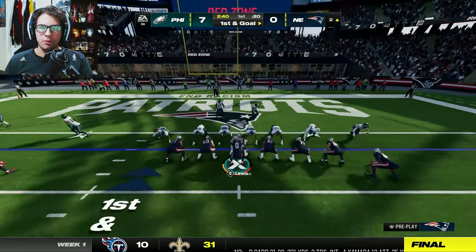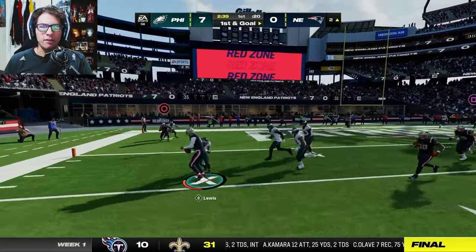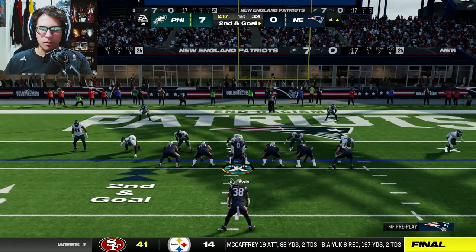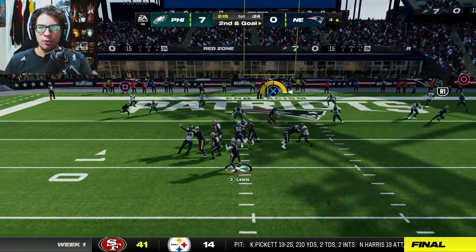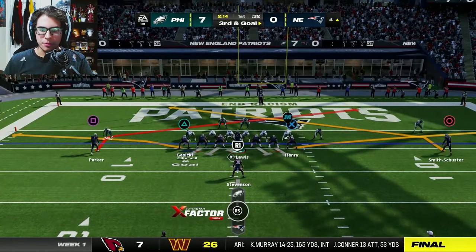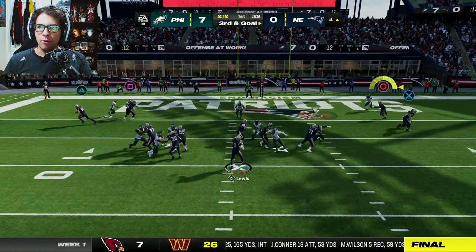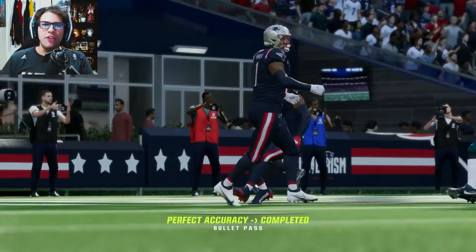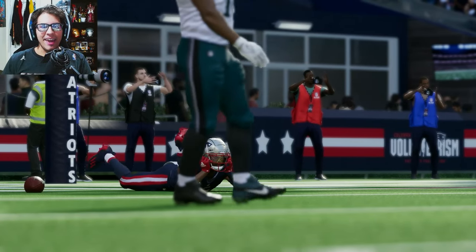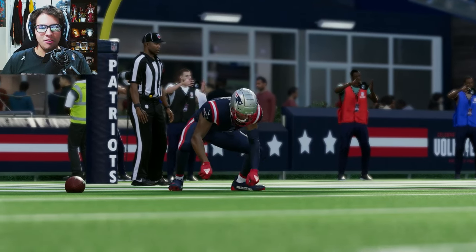Let's see what we get here — I'm gonna scramble, use my feet. CJ Lewis gets sacked. Second and goal — Hunter Henry just sitting there and drops it. Third and goal, final chance to try and score because Madden is probably gonna take me off the field. There he is — touchdown JuJu Smith-Schuster in the end zone! We tie the game up — JuJu Smith-Schuster with his first touchdown of the season!